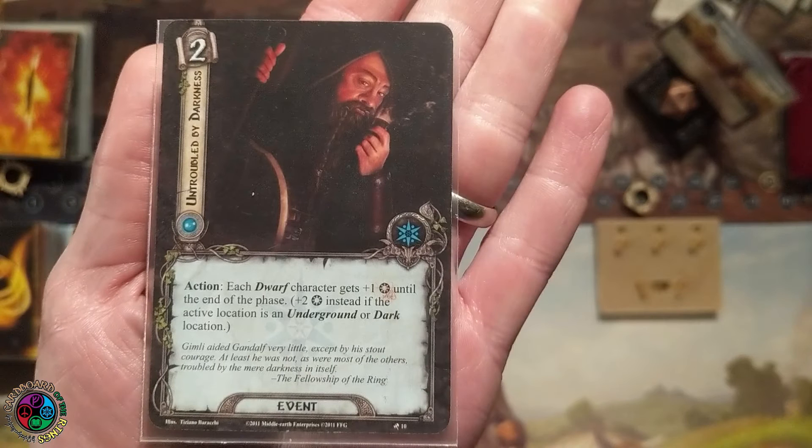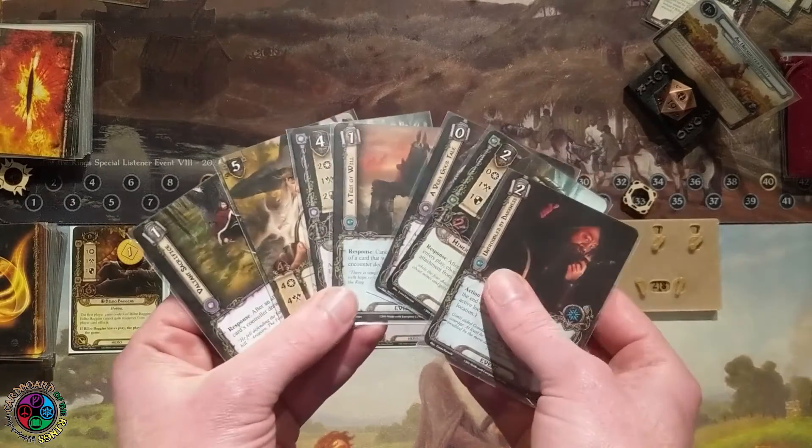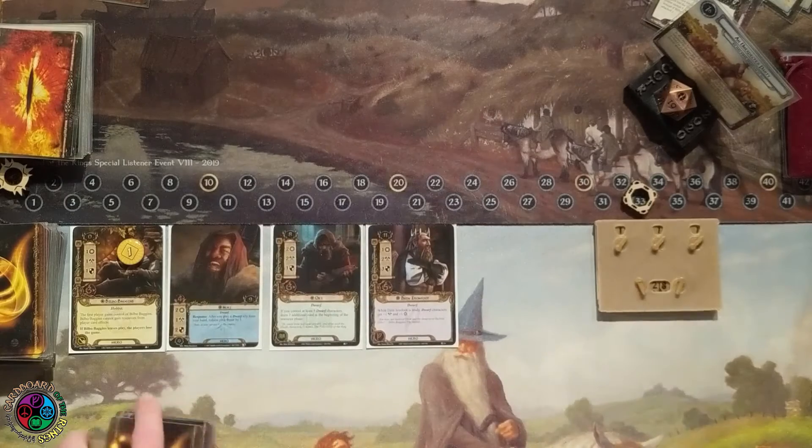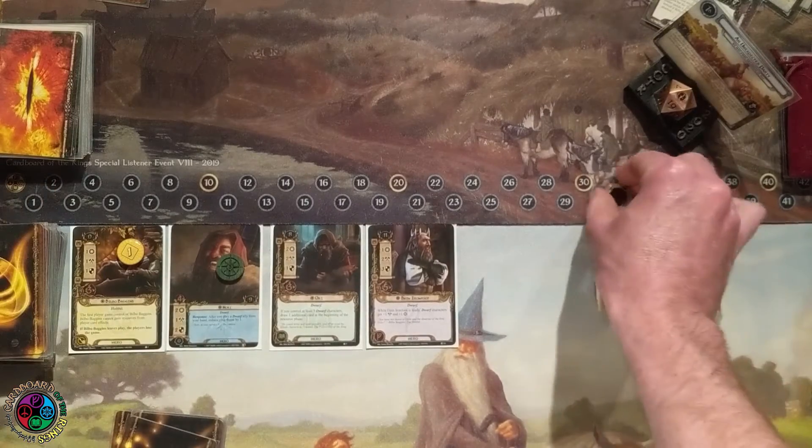Untroubled by Darkness — just a one-of, but it's going to give me a massive willpower boost when I need it. Glad to have that in hand; I'm going to hold on to that to the end of the game. Looking at my hand, I am going to play nothing, and that is my strategy. I'm probably not going to play anything for three rounds.